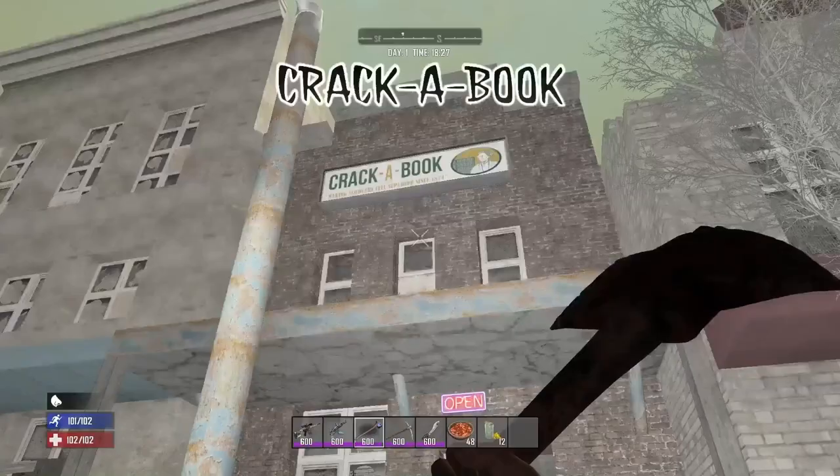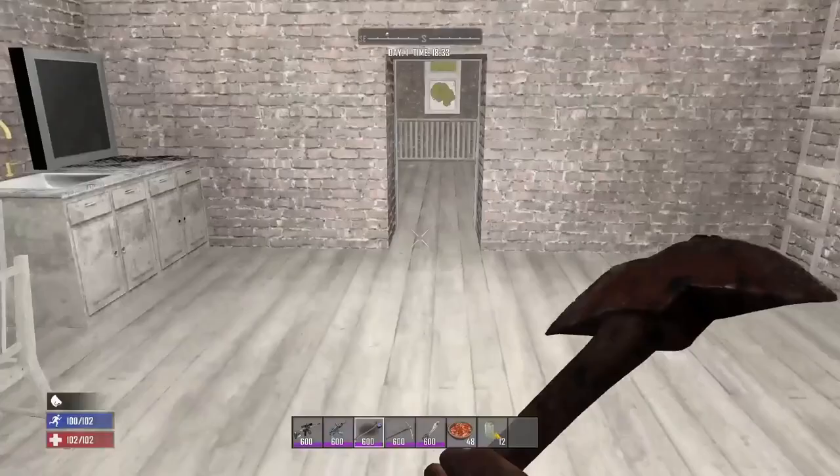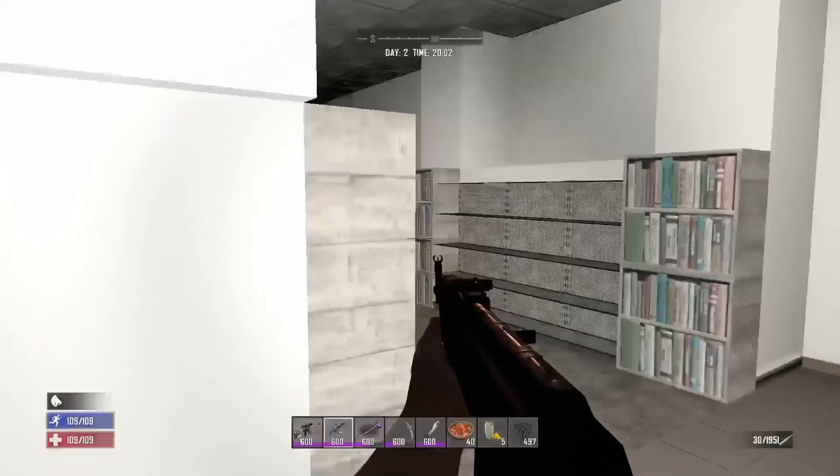Cracker Book is probably one of the most important stores to hit early game as you can find every schematic in the game here apart from the herbal antibiotics recipe. If you're looking to make shotgun ammo you're going to find more paper here than you'll ever need. There are two different prefabs for Cracker Book — the smaller one has a total of 17 bookshelves and the larger one has 32 bookshelves and a wall safe in the office room out the back.